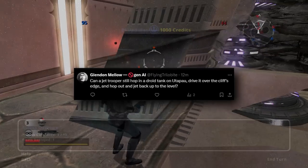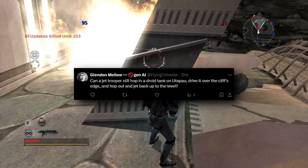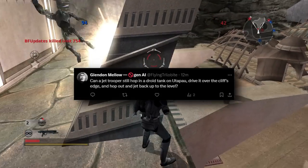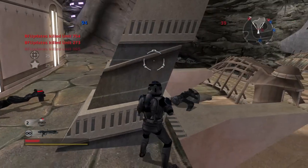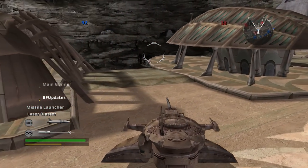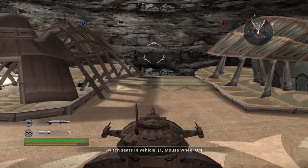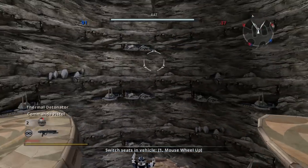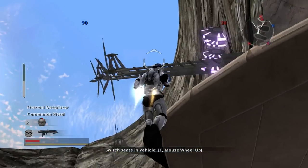Can a jet trooper still hop into a droid tank on Utapau, drive it over the cliff's edge, hop out, and jet back up to the level? I didn't even know you could do this, so I had to attempt it. After some trial and error trying to grab a droid tank before the enemies took it, I can confirm that yes, you can indeed still perform this stunt in Battlefront 2.